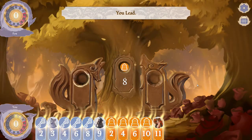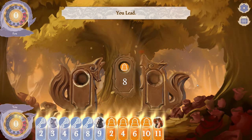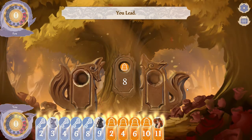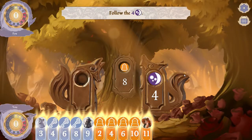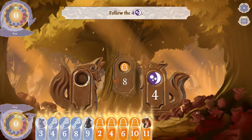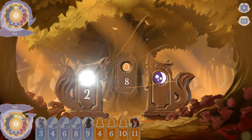Here's a good time to talk about the trump suit. In this game I was able to get rid of both of my purple cards early on, which gives me a great advantage. I now have five cards in the trump suit which is orange, and that is going to allow me to win a lot of the tricks, especially if my opponent plays a purple card. Here's a perfect example: my opponent has played a purple card, allowing me to use a small orange two to win the trick — even though the two is lower than the four, it's from the trump suit so it wins.